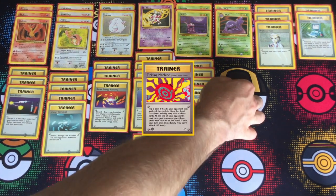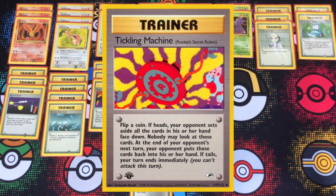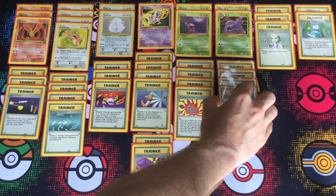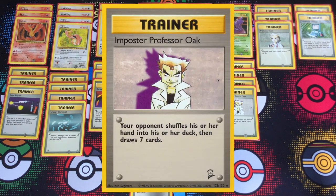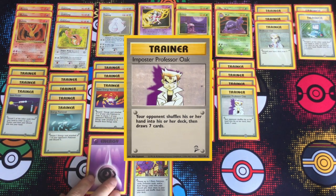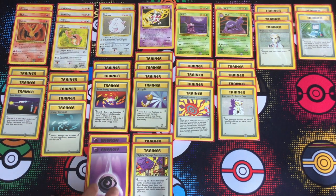A big alternative to using wildfire is hitting them with as many Tickling Machines and Imposter Professor Oaks as possible to thin out the deck even further. Even if you miss the coin flip it's not a big deal, because getting attacks off isn't very important for this deck. Lickitung gets off those small attacks every now and then, but the chip damage doesn't matter — it's really there for the bulk and the chance of paralysis to buy that extra turn. It's well worth the risk to play a Tickling Machine and see what happens as long as you've also got the Imposter Professor Oak in hand.